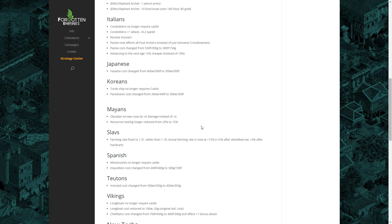Moving on to the Mayans: the Obsidian Arrow technology now does plus 6 damage instead of plus 4, a plus 2 damage increase. Obsidian Arrows is the unique Castle Age technology for the Mayans that makes Archers, Crossbows, and Arbalest do additional damage versus buildings. It's a technology that rarely sees use, but now being buffed, it might actually become a viable tech — perhaps massing Crossbows and then using this to hammer away at opponents' buildings very quickly.